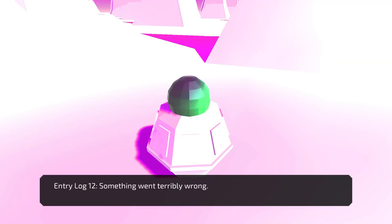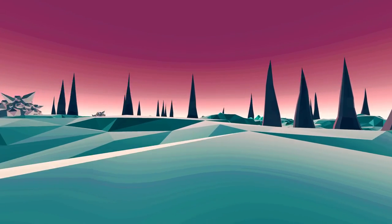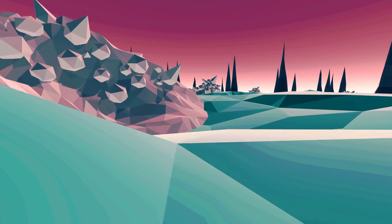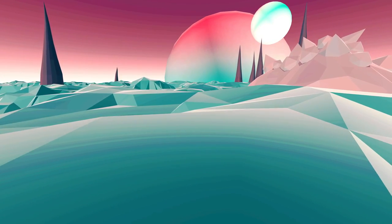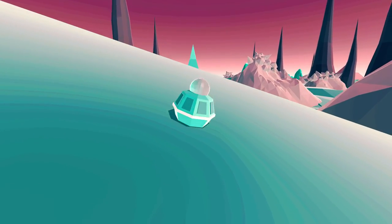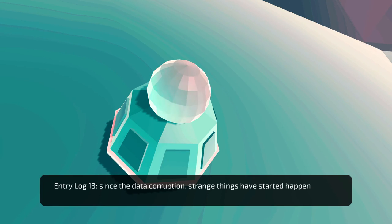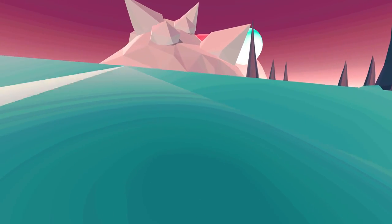Somebody when I was streaming Slime Rancher asked, 'Where's the adversity in this? Where's the antagonist?' Entry log: Something went terribly wrong. Our attempts to convert the data into physical form has somewhat caused the data to become corrupted. Oops, we killed them. Rip. Since the data corruption, strange things have started happening — we've had sightings of malformed entities throughout the voids. Let's see some of those malformed entities.